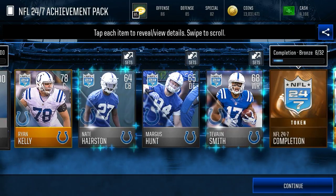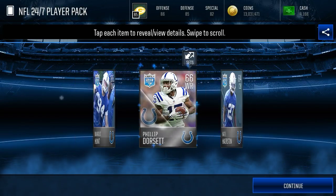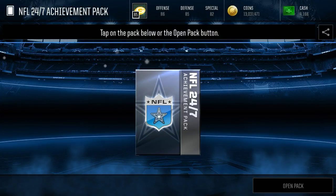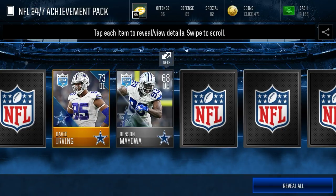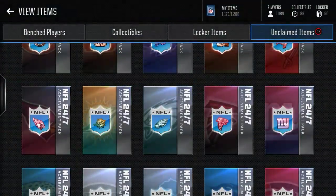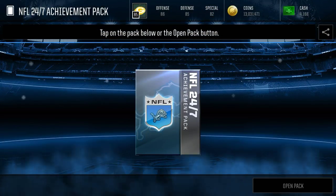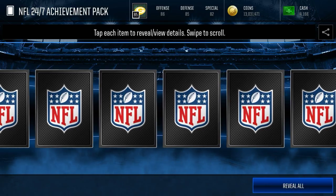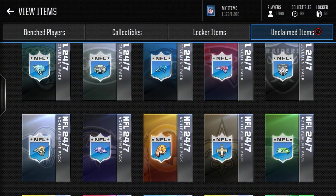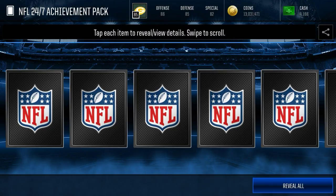If you guys have played any of the NFL 24-7 events, you will actually get a lot of these collectibles for free, so it's not going to cost you the full 700k to do all the NFL 24-7 hidden sets. To get the Johnny Hecker — honestly, a 90 overall punter is probably worth 700k on his own. And the fact that you're pulling elites from these packs is really going to make up for it. NFL 24-7 is a great thing to complete. He's un-auctionable but you can train him up and get your overall up.